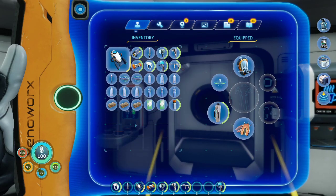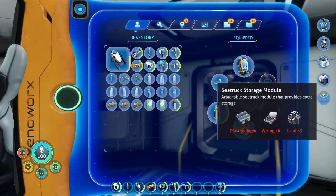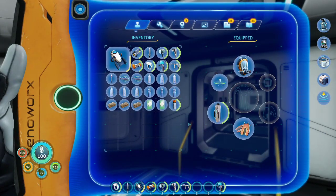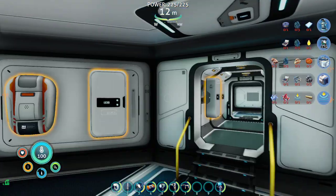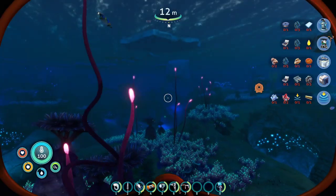We still have a decent amount of power. The Citric Storage Module is pretty cheap, so I think we're gonna try getting that first, and then we'll go check some of the locations.